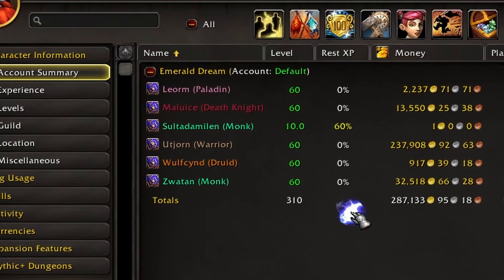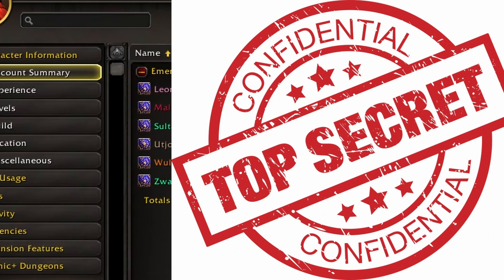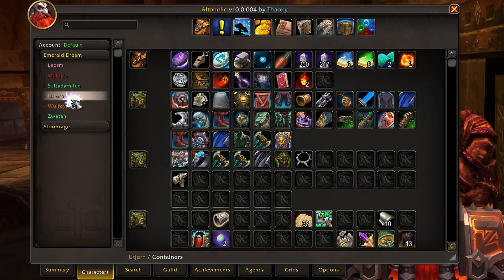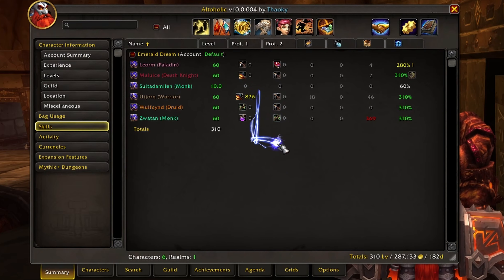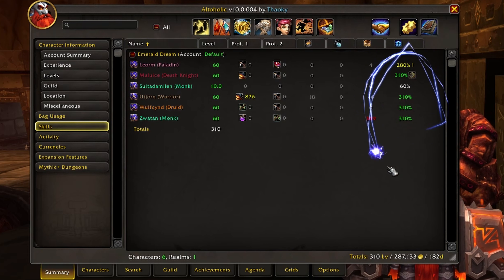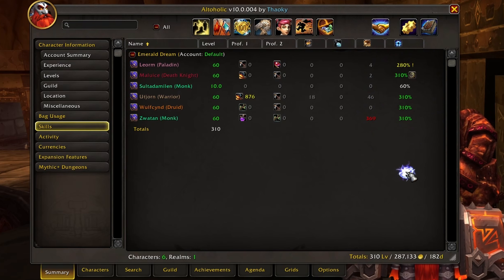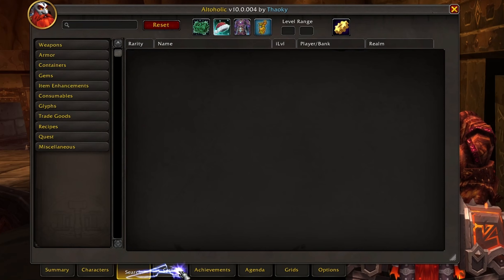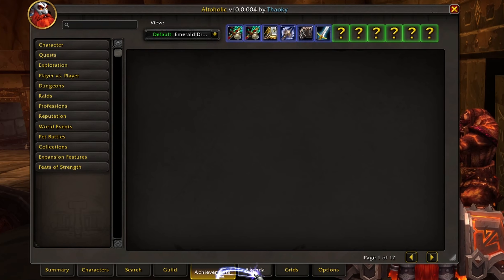Want to know what your total played time is? No, you don't want to know that. It can also show you your bag usage and what is even in your other characters' banks, bags, and inventory. It can even show you what skill level your alts have in different professions, and even what their riding skill level is. The list of useful features in Altaholic goes on and on, so I'd honestly suggest anyone interested just grab this add-on and check it out for yourself.